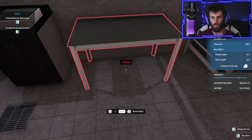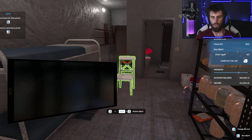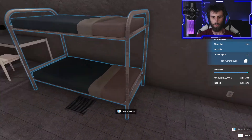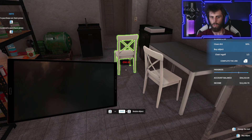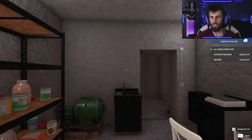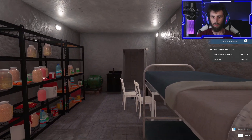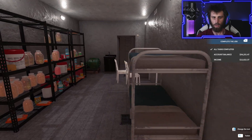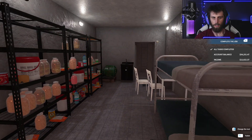Put the table here. And then all we need left is a chair. The chair can just go there. Oh, we need two chairs. There we go — all tasks completed guys! We just made almost 13k — we made 12k. That bunk bed doesn't look very straight, does it? I guess so. I don't know, from that angle it looked like it was maybe not. Alright, well there we go.